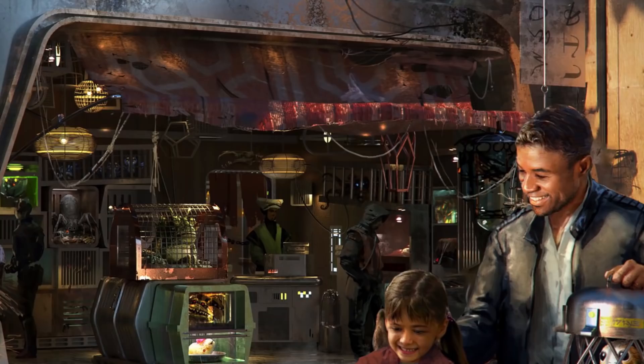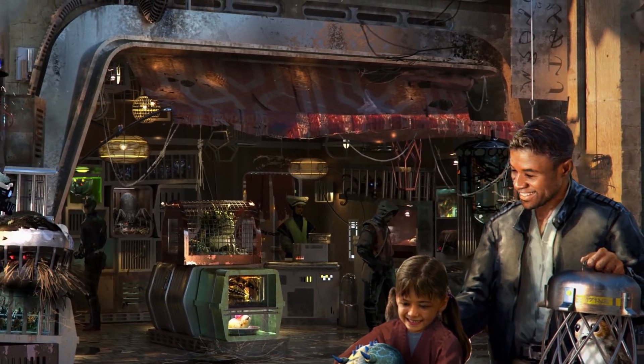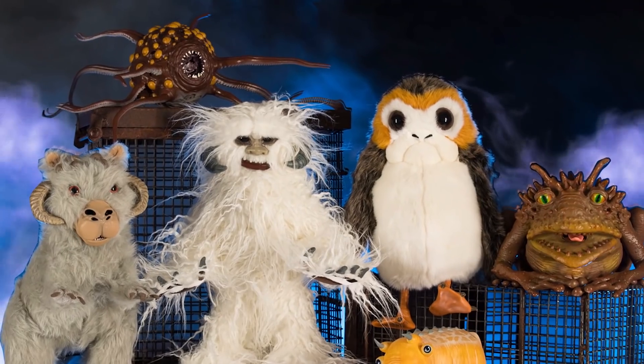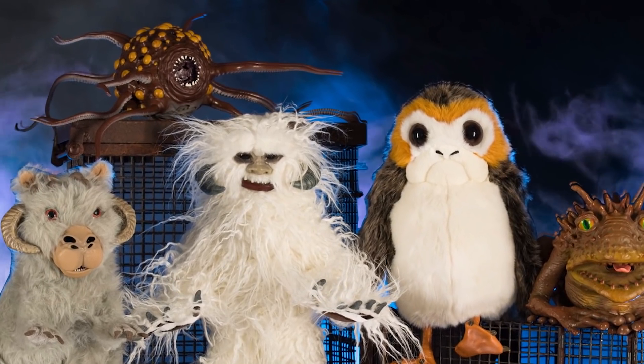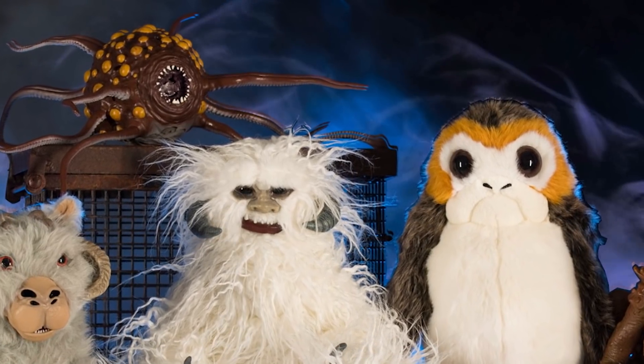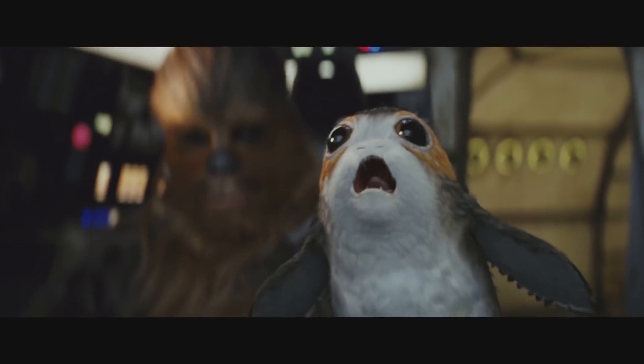At the Creature Stall, you're free to explore as you peek into cages and crates filled with hard-to-find species from across the galaxy. Spina, the stall's proprietor, scours star systems to keep the storefront stocked with unique companions for her customers. Many of these creatures are interactive and react when you pet them. We can find Tauntauns, Wampas, Porgs, and many more.